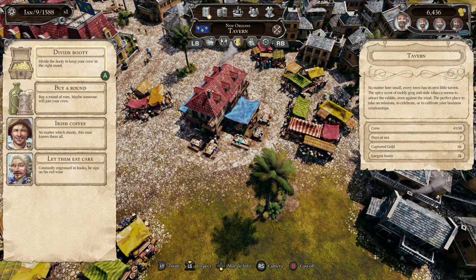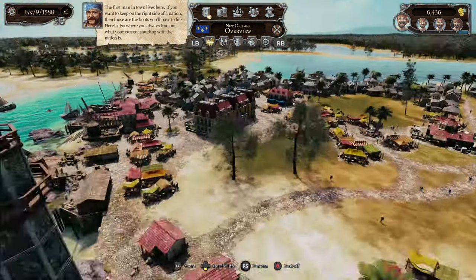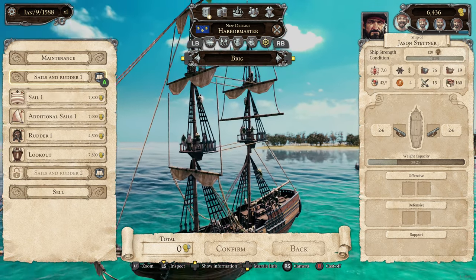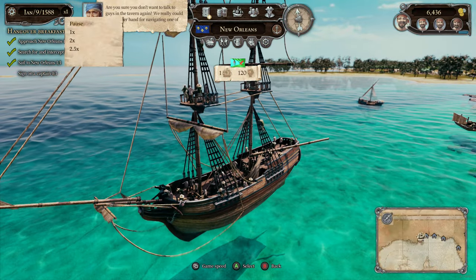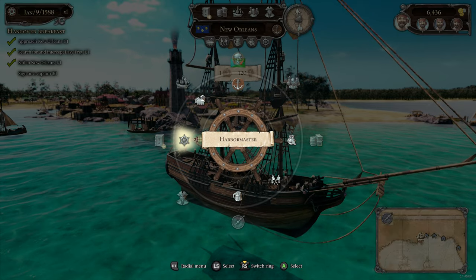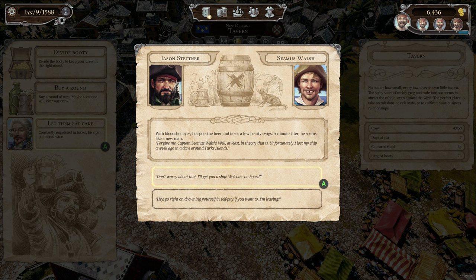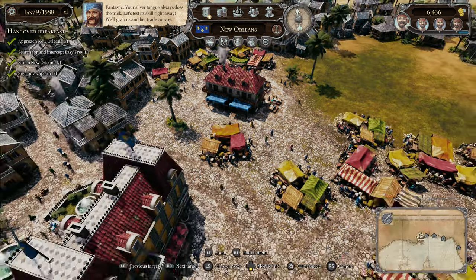There's actually a lot of complexity to this. If you want to keep on the right side of a nation, those are the boots you'll have to lick. Here's also where you find out what your current standing with the nation is. You really could use another hand for navigating one of your ships — yeah, okay, I'll go to the tavern. Your silver tongue always does the trick!